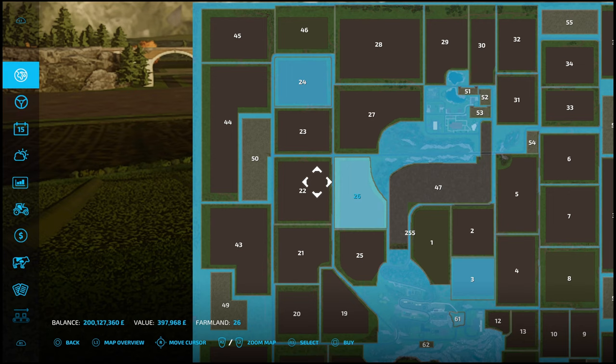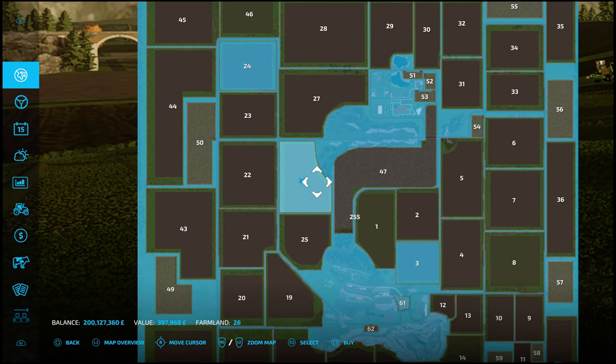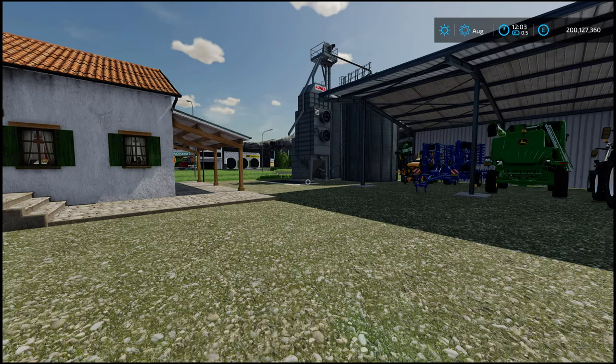It does say in the description that it is AutoDrive friendly. There are 46 fields, two zones for purchase to establish your own farms, zones available for purchasing and building new factories, two sell points for your cereals, one for your fodder, and two warp points. This is by Swissfarm, 116.08 megabytes to download.